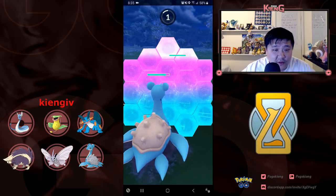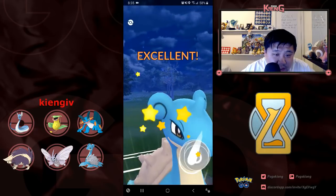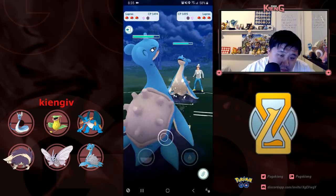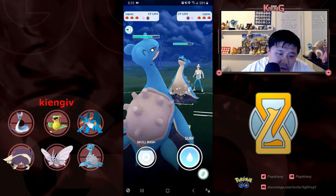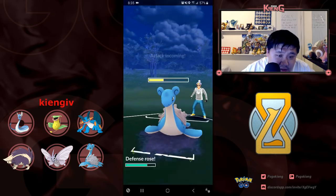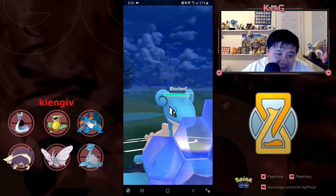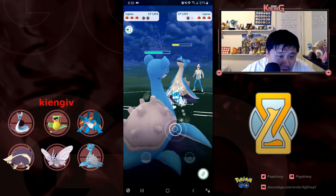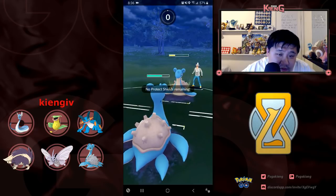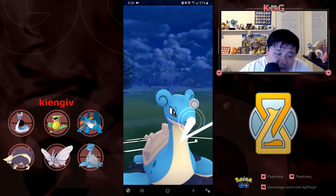I'm going to shield. Skull Bash — Skull Bash again. Let's see if he's going to shield on his side — which he is. I end up getting to the Skull Bash first and he lets it go through. He ends up baiting me — nice job. He ends up Skull Bashing me here, which is fine. And I go for the Skull Bash on my side and he lets it go through. But I'm down a shield.